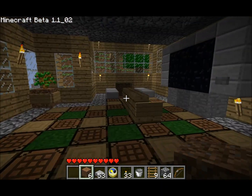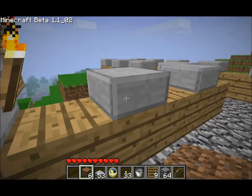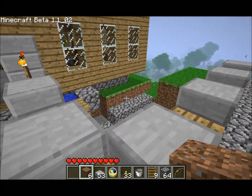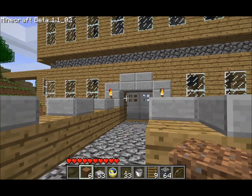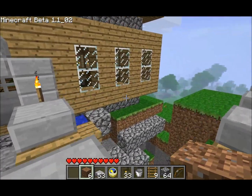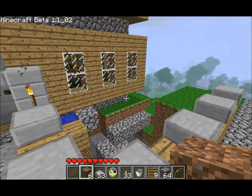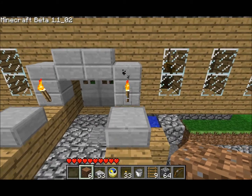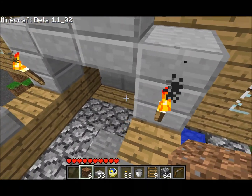Hey guys, I was basically asked to display my new locking mechanism for my steel double doors in front of my lovely house. It's pointless — it really doesn't have a huge point rather than to be kind of cool and annoy your friends who are like, 'Hey, how do I get in here?' So I guess let's take a look at this.